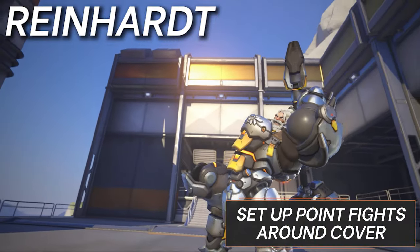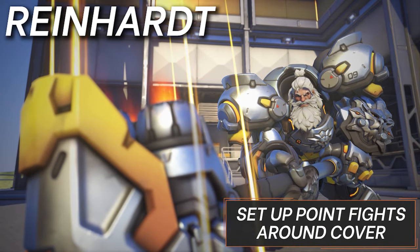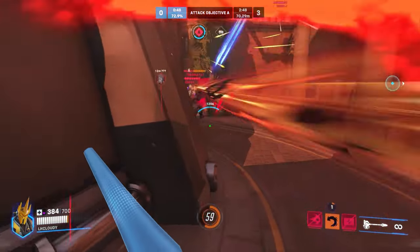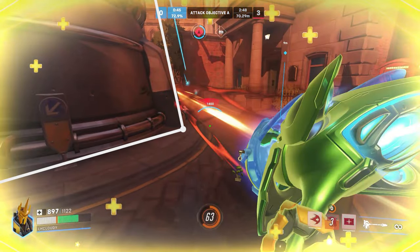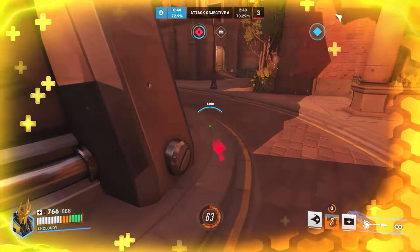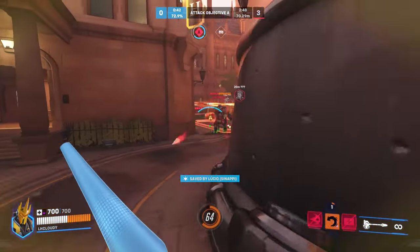Moving on to Reinhardt. Set up point fights on cover. He may be doing better, but the games aren't easy. The best way he fits in right now is like a melee Sigma, shielding his DPS for spam or contesting the objective with his insane hammer burst damage. On specifically every payload and push map, you can make the game a lot easier by stopping the car on corners and cover. And on attack, Reinhardt is a great payload force.